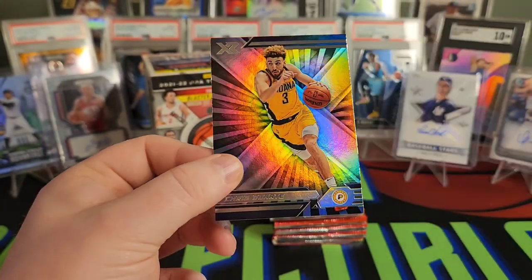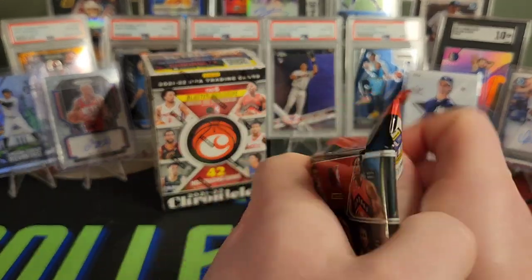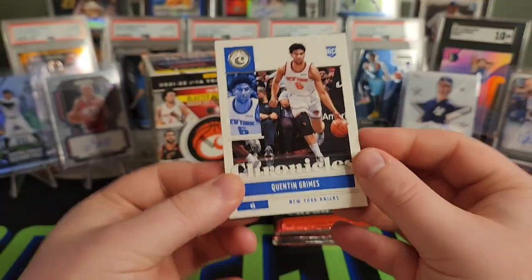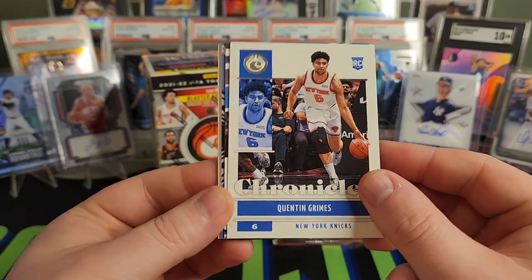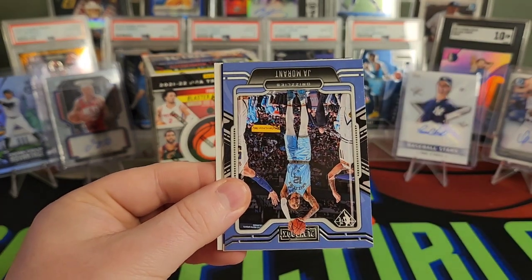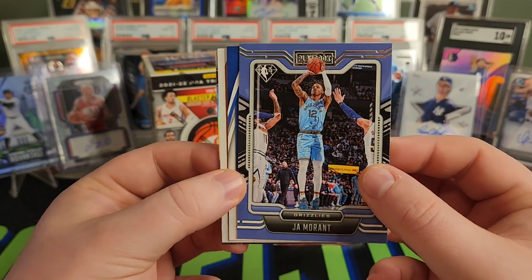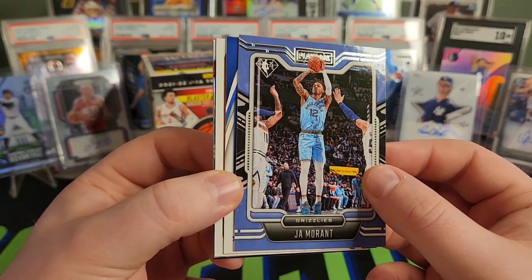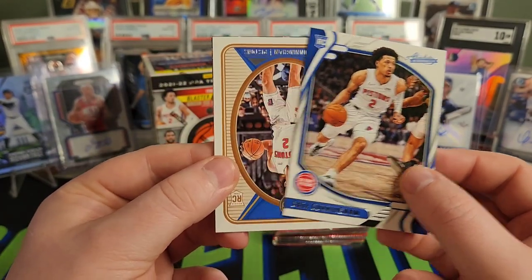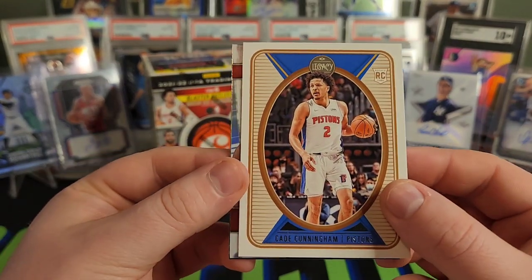We've got Kyrie and a Chris Duarte rookie. Quinton Grimes, Josh Giddey — what do you guys think of Chronicles? I haven't been overly impressed with Basketball Chronicles, but some interesting cards. There's a Ja Morant with the 75th anniversary diamond. The first Cade Cunningham sighting, and our second Cade Cunningham sighting — and that's our legacy.